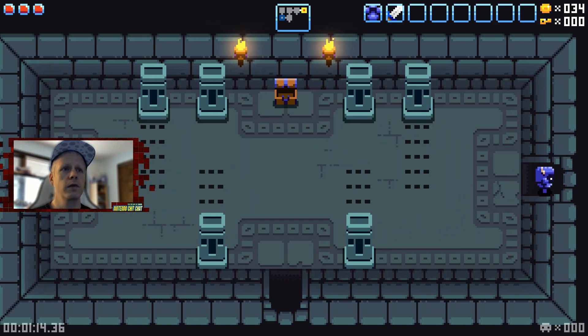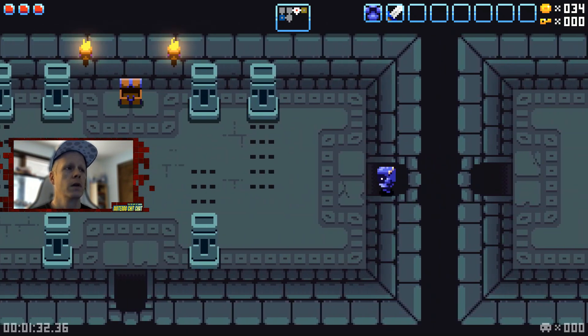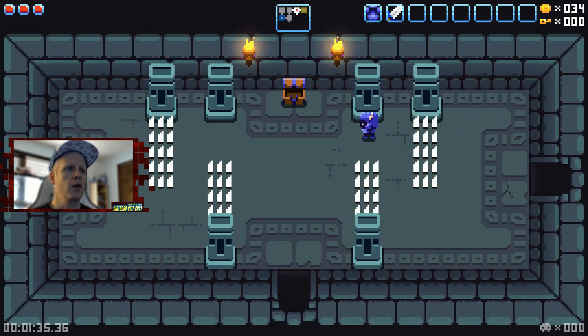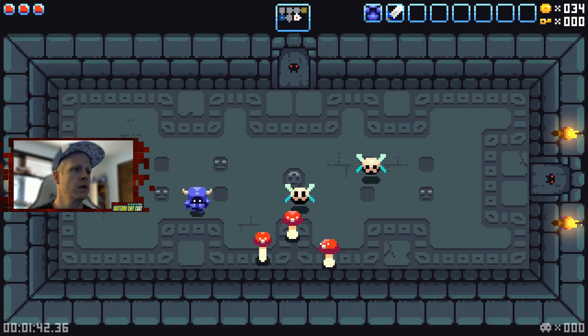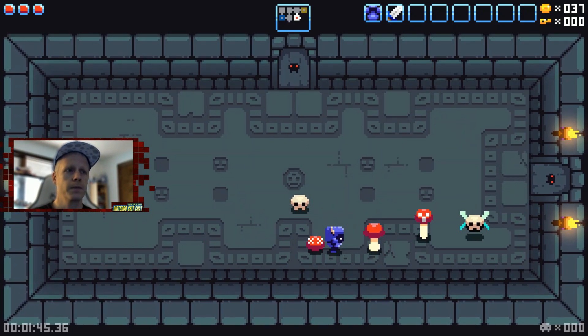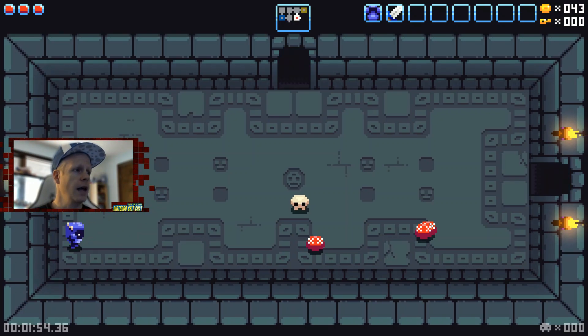Watch out for these shooting spears and floor spikes. There's a shop here where you can get health refills — the key is 50, max health is 150, and there's a pendant that gives you some armor. We only have 34 coins so we can't buy anything yet. We're locked in here with some skulls and mushrooms — slice and dice them all, and once done the doors are open again.